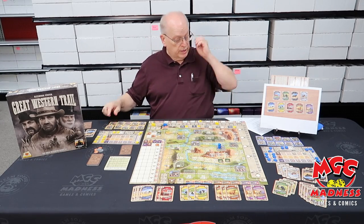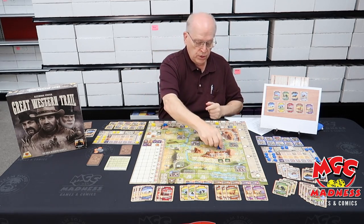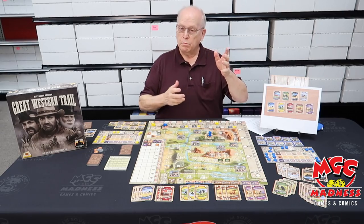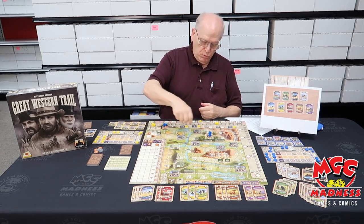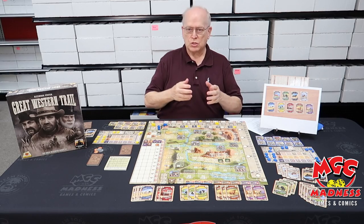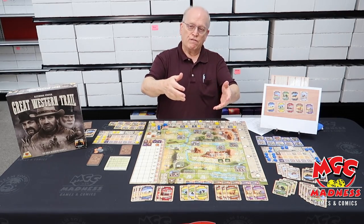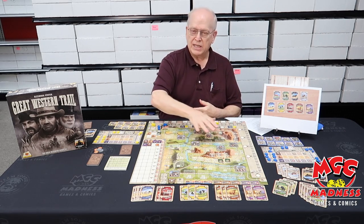On your turn, you move your worker, land on a spot, and do something. Ideally you want to land on a neutral spot or your own building, which gives you a power. If you land on somebody else's building, you get a little something but you don't want to. You keep moving until you get up to Kansas City, selling your cows and dropping off a delivery. You keep going through that — you'll probably deliver to Kansas City five to seven times. You can move up faster, which gets you more deliveries, but you get to do a lot fewer actions.